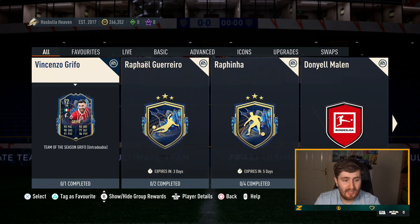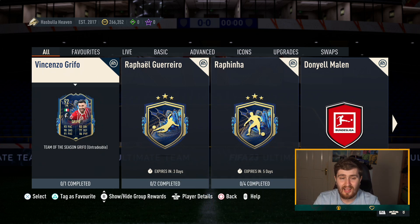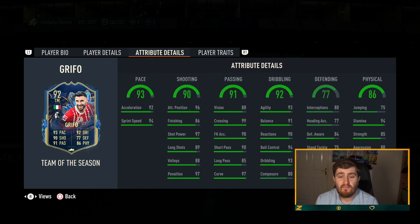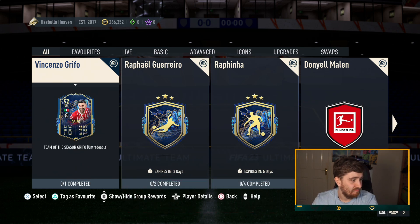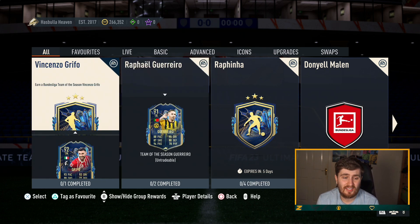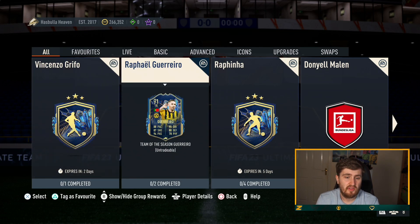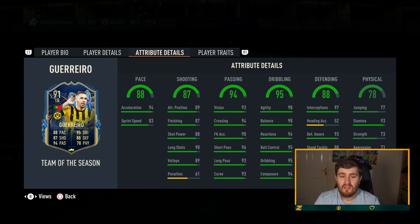Starting off on the first page — Vincenzo Griffo. When it comes to SBCs, you need to consider a few things: how good is the card, how expensive is it, and how long will it last in your team? This Griffo card — four-star, four-star — is very well-rounded and can play a variety of positions. He's good, but fitting him in your team is probably unlikely. At 55k, I'd say he's about an eight out of ten — very good value for the card, and he could even be a useful super sub.